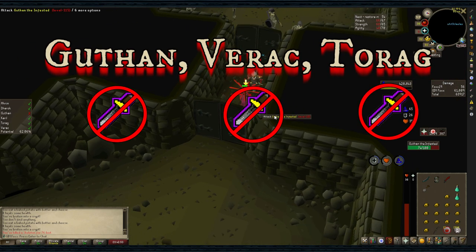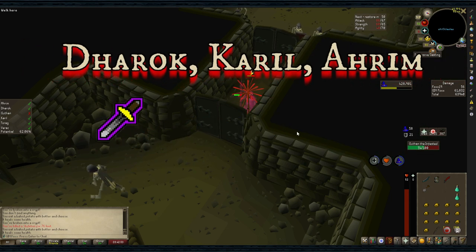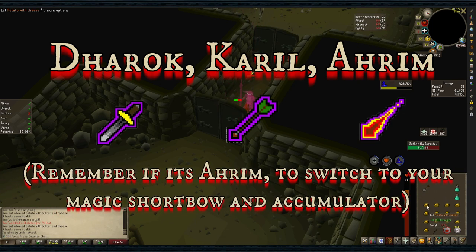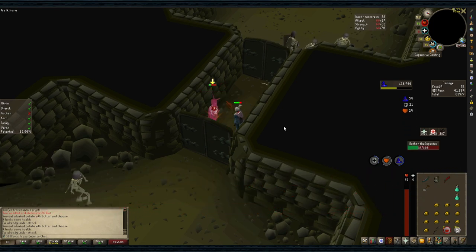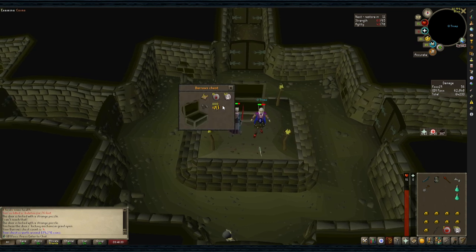If it's Guthan, Verac, or Torag in the tunnel, I don't use protection prayers. If it's Dharok in the tunnel, drink one dose of prayer potion then pray from melee. If it's Karil, drink one dose and pray from missiles. If it's Ahrim, drink one dose and pray from magic. Drink an additional dose if necessary to defeat them, otherwise don't use prayers for anyone else in the tunnels. Once they are defeated, click the chest again and you'll have your rewards. Use your Ring of Dueling to teleport to Ferox Enclave and use that handy rejuvenation pool to refill your stats.